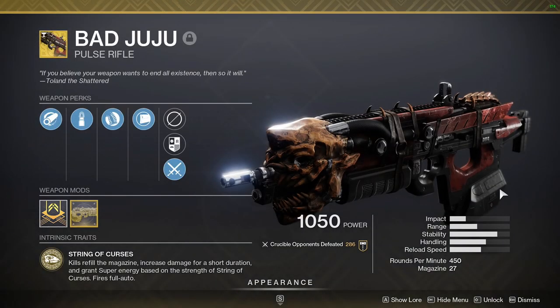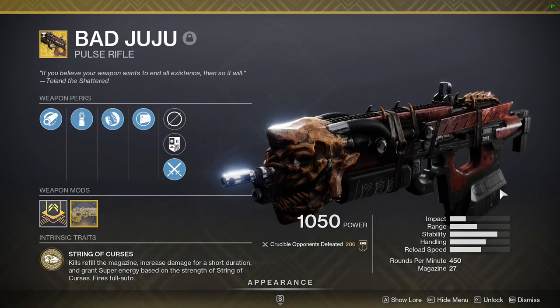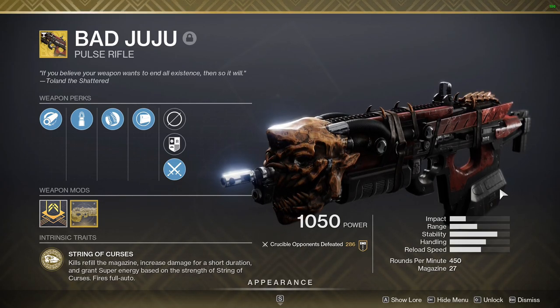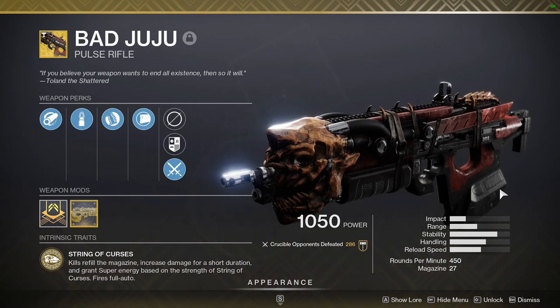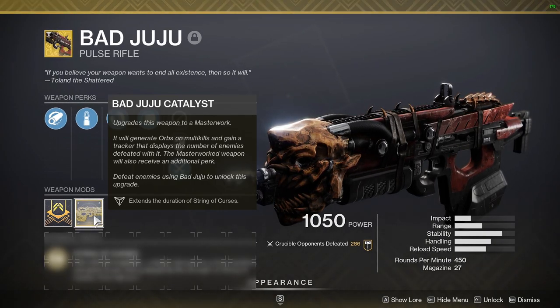Bad Juju is going to be the exotic pulse rifle of choice. It has been pretty weak for a couple seasons now, but it does allow us to create a very fun, unique playstyle that focuses on getting my supers back quickly. That's what the exotic perk basically does. I also have a built-in mini rampage, and the catalyst is nice for some orbs of light.